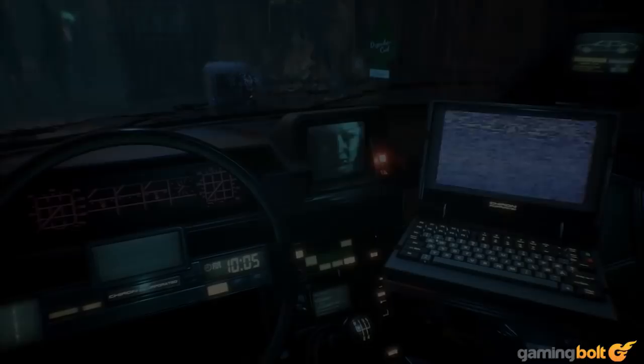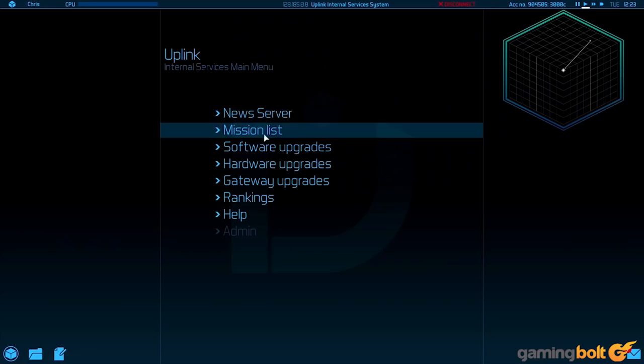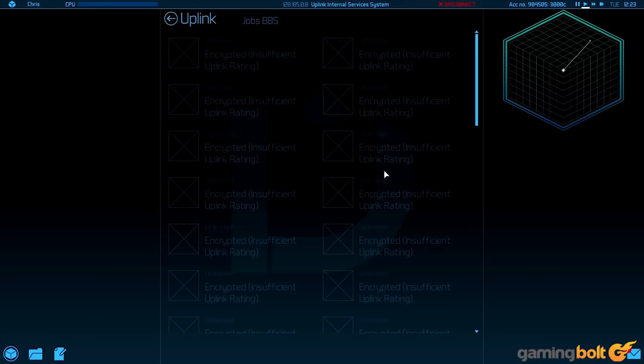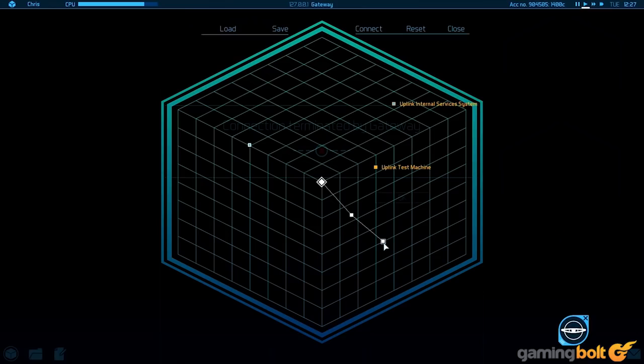Uplink. This is a game that has hacking mechanics imbued into its DNA. Everything from its narrative setup to its gameplay mechanics to how those mechanics progress are out and out about hacking. From altering records to stealing data, from making sure you're covering your digital tracks and can't be traced, to eventually progressing to better programs that can help you hack into even more secure systems. And it's not an easy game — the punishment for failure is harsh, so you always have to be careful about every step you take.